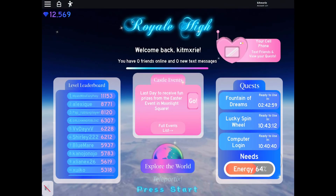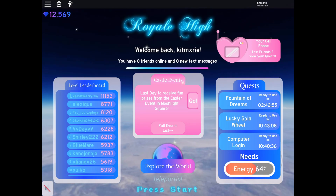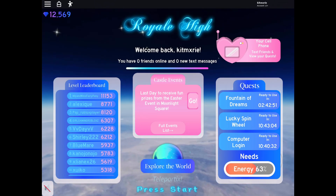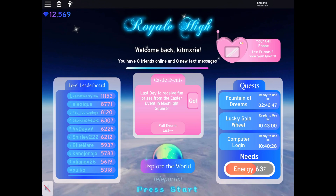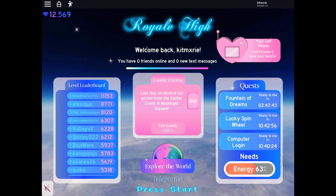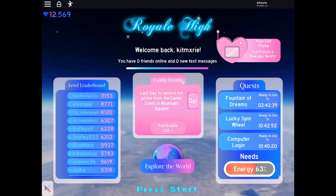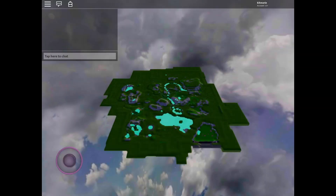The new Royal High update is out and I'm super excited about this. It's the spring update — kind of like the spring update — because it has the new kimono and the new spring halo. Let's go ahead and go to the Fountain of Dreams or Divinia Park so we can check out these new items. I'm so excited for this update mainly because I really like spring.